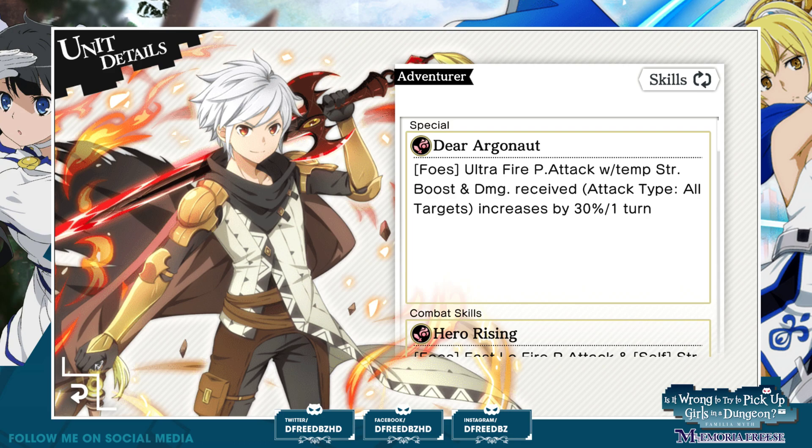A multi-target ultra fire physical attack with a temporary strength boost, and damage-received attack type — all targets increased by 30% for one turn. Wow. So let me explain this one: the top part is a generic fire physical attack versus all enemies, it also has a strength boost. But it also has a damage-received buff of 30% for one turn — more like a debuff. This should apply to your other characters for that entire turn too, meaning every attack the enemies take, if it's an all-target-types attack, they're going to take a lot more damage. So this is very good.